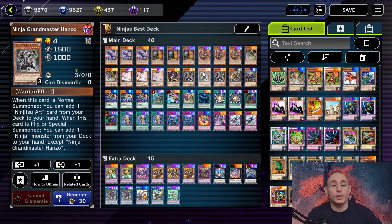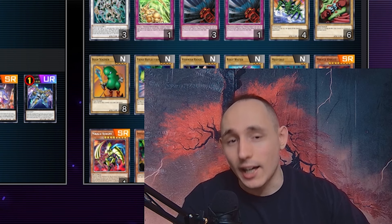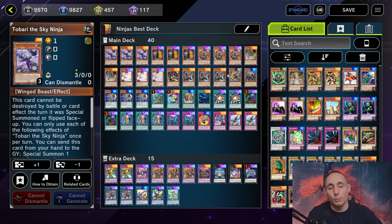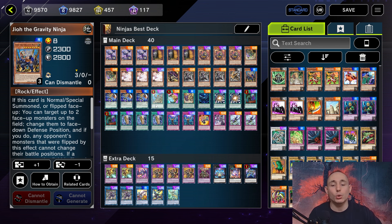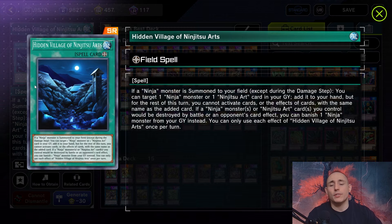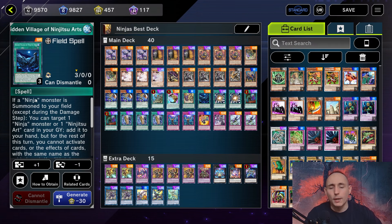Other than that, there aren't many changes since my last Ninja video and guide, which you can check out on the channel. We're playing three copies of Hanzo, three copies of Tobari, one copy of Kagiru, one Geo, and Reinforcements of the Army for extra consistency. We're also playing one copy of Hidden Village of Ninjutsu Arts, which can help recycle resources.